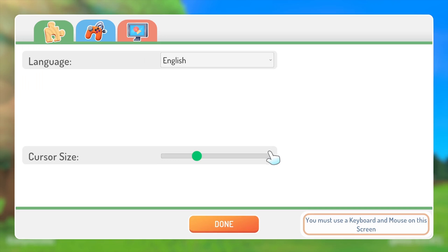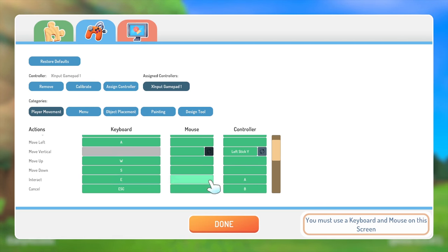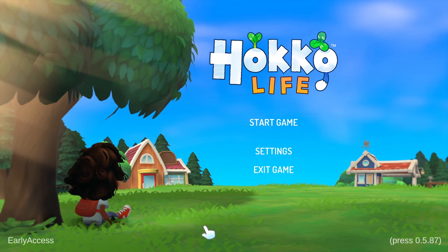The first thing I always do when I try a new game is check out the settings. The devs have already warned me that the gamepad support is still only partial and a mouse is needed for some of the menus, and I'm pleased to see they've put a little note about that in the menu itself. Not every dev is so considerate. We've got a few basic settings, and you can already rebind all the keys, which is great. The game didn't detect my gamepad automatically when I loaded it, but it's easy enough to get set up.